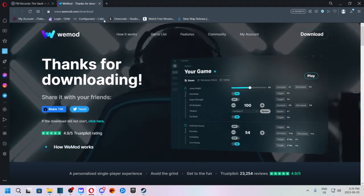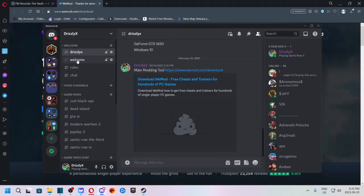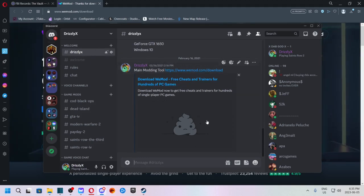You're going to want to go to this page in the description and click on download. Or you can join my channel and go to DrizzlyX, and it will be right here under the last link.